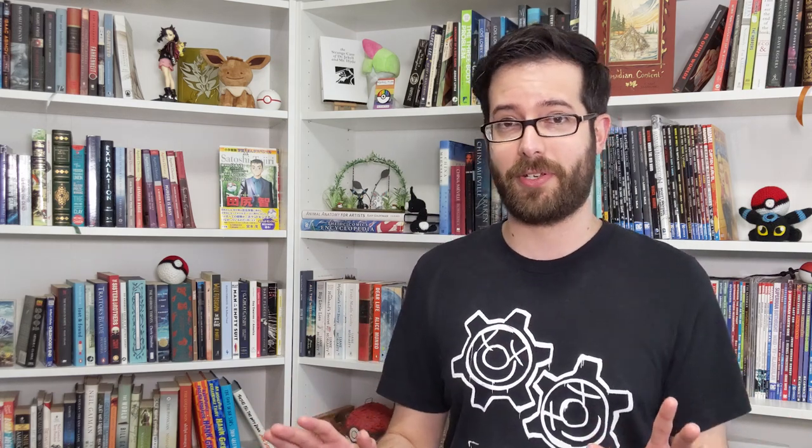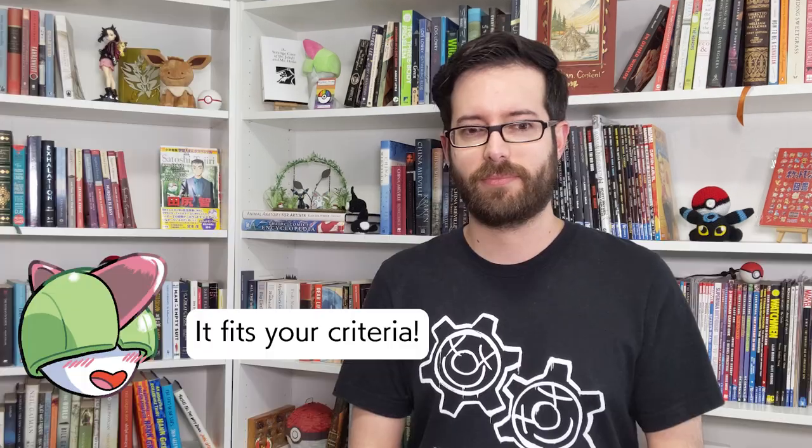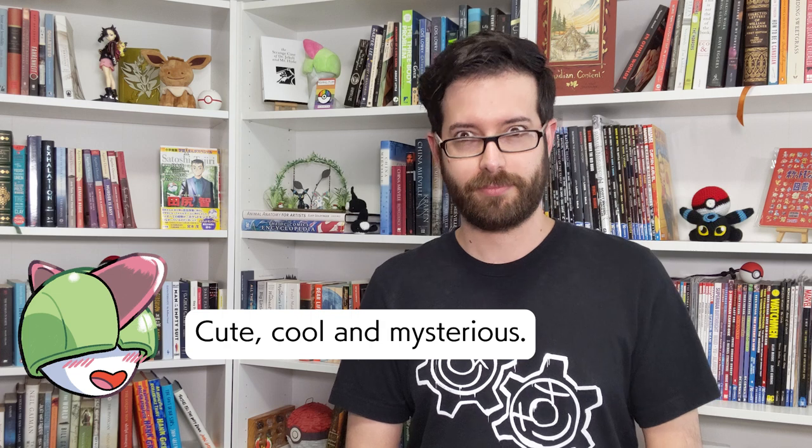Thankfully, there are two families of new designs that I have no reservations about: Basculin and Basculegion, and Zorua and Zoroark. The flowing shredded fur, the bloody red, the wild mess of hair, Zorua's look of despair, and Zoroark's killer stare of malice — perfect. Cute, cool, and mysterious. Congratulations, Pokémon, you made a good Pokémon!